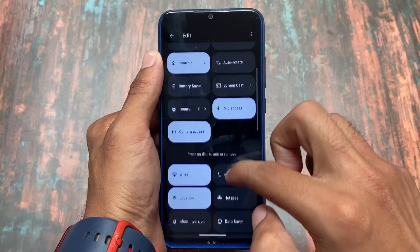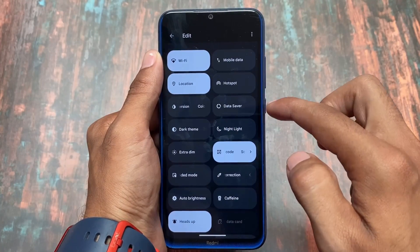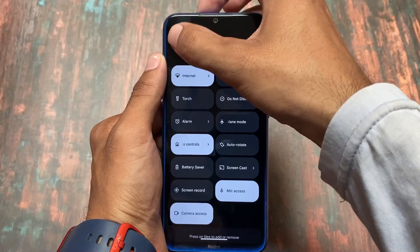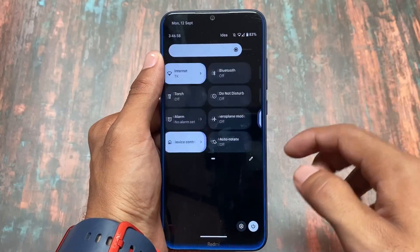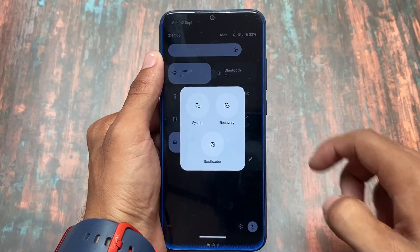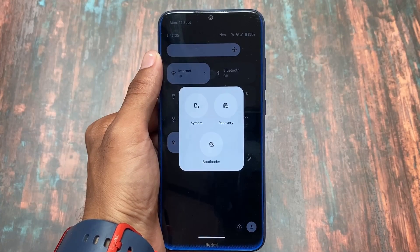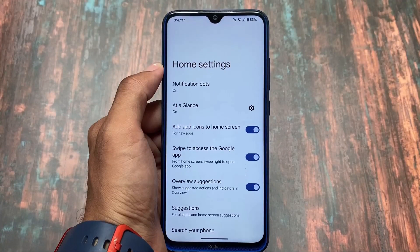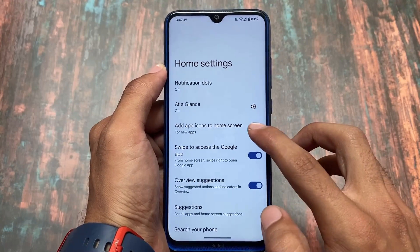We have the dark quick settings panel. The quick settings panel is not themed, but if you look at the custom tiles, some tile options are available and you can simply click to add them to your quick settings panel. The power menu has a light background, and advanced system options and advanced reboot options are also present.